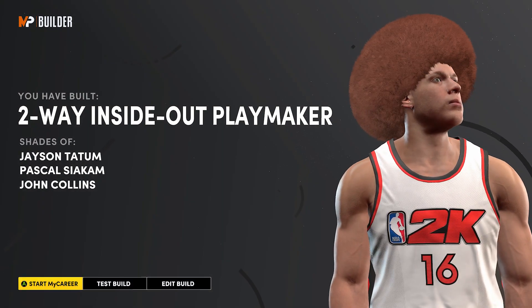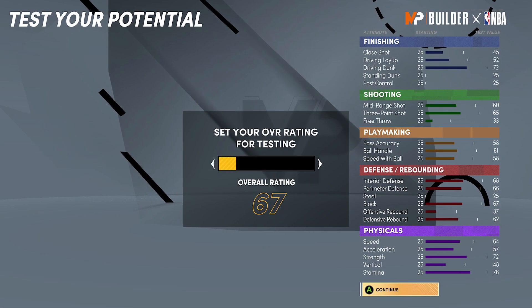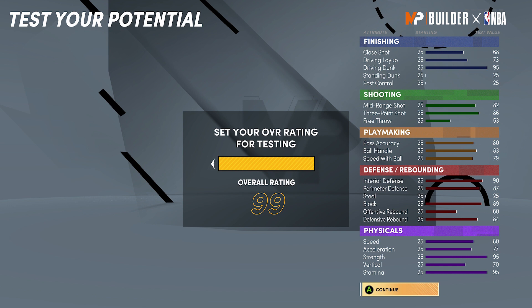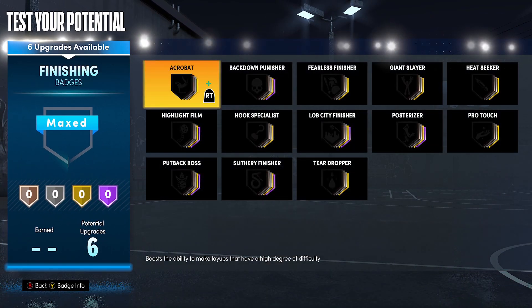Jason Tatum is a pretty decent comparison to the build, but as you guys know, the comparisons aren't always accurate. Everything is gonna get a plus four once you get 99 overall. So you're actually gonna have an 86 mid-range, 93 three-pointer, driving dunks gonna be a 99, block's gonna be in the 90s. The offensive rebound is gonna be a 64 - so if you thought 60 was low, 64 is a bit better. 99 strength, 99 stamina, speed is gonna be low mid-80s.